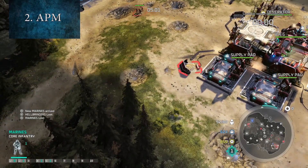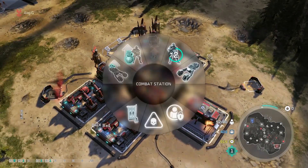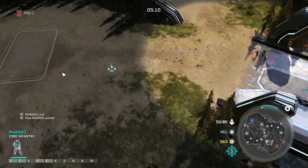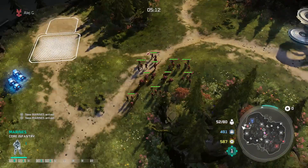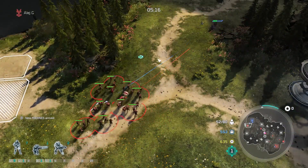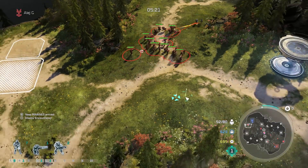Number 2: APM. Speed is crucial in any RTS. APM, otherwise known as actions per minute, may not be as focused on as in StarCraft II, but anytime you're not doing an action — building a base, scouting, building units — is a moment where your opponent is getting ahead. Use those hotkeys; they will help you respond and be twice as fast.